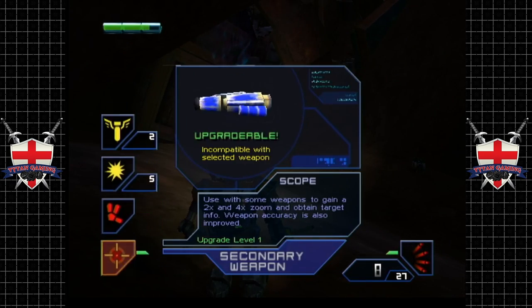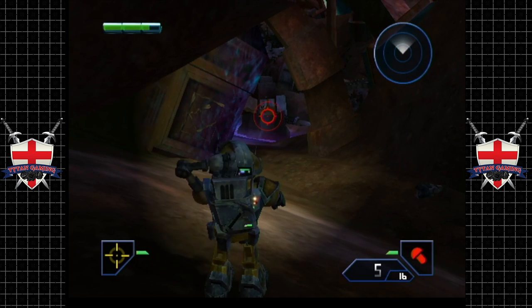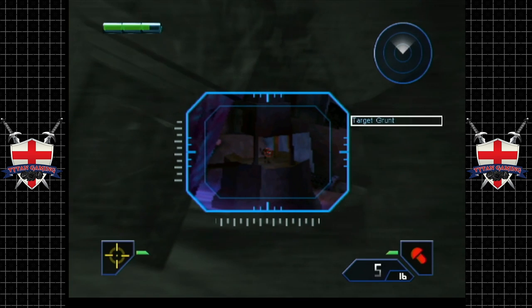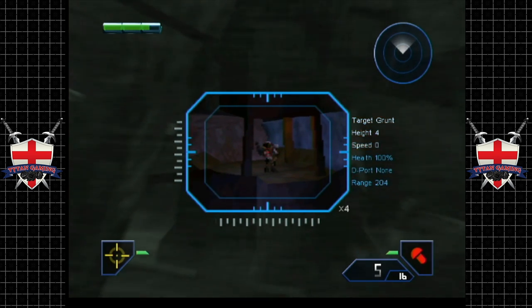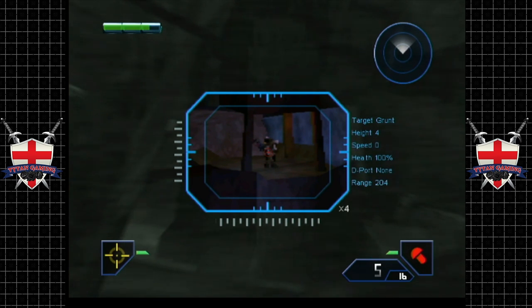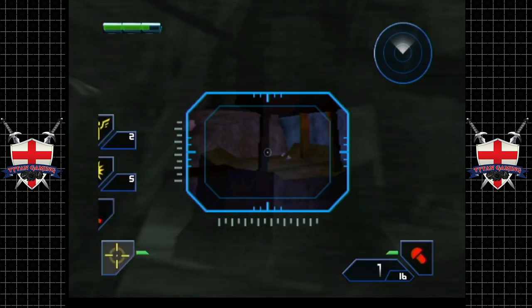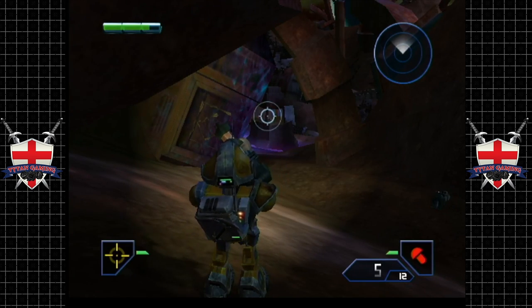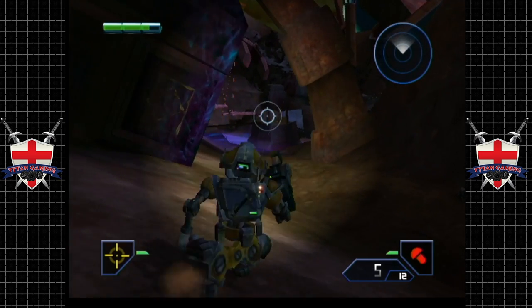Now we can actually demonstrate this scope a little bit. Rivet gun time — let's see what we can do. As you can see, this scope — technically it zooms in on the enemies. But they could have done a better job with this. The rivet gun combined with the scope — well, it's the real MVP, that's for sure.